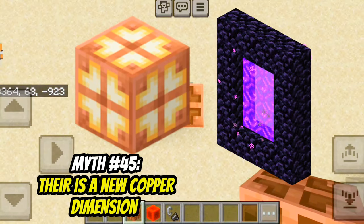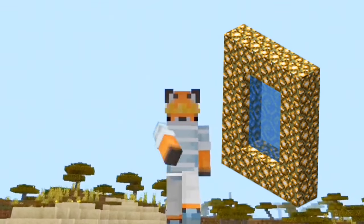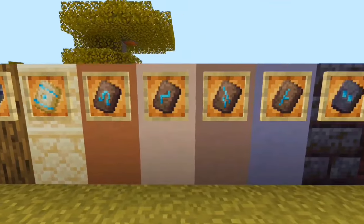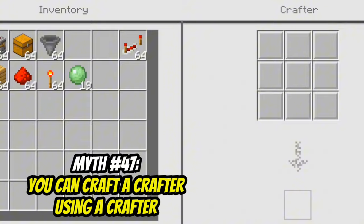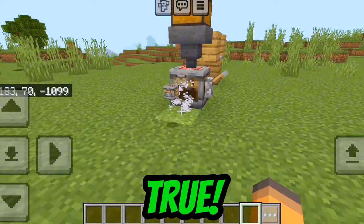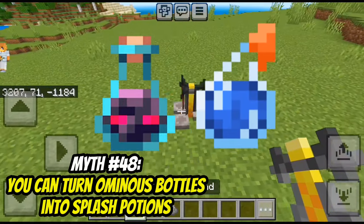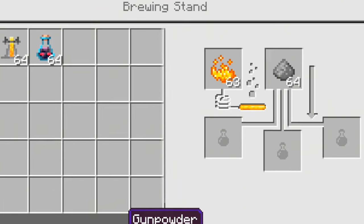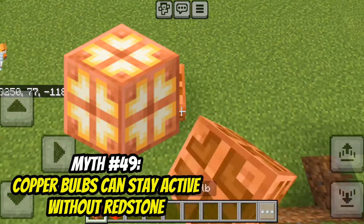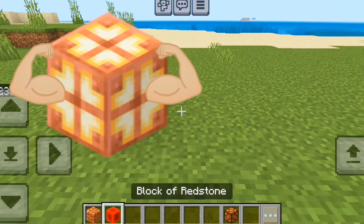Is there a new copper dimension? Obviously this is not true. Please Mojang, add a new dimension. Can you duplicate the new armor trims? Yes — you can do this with any armor trim. Can you craft a crafter using a crafter? That's true — you can now automatically craft a crafter using a crafter. You can turn ominous bottles into splash potions. That's false — I can't even put them in the brewing stand. Copper bulbs can stay active without redstone. That's true — this is the better version of the redstone lamp.